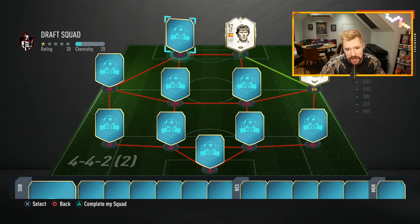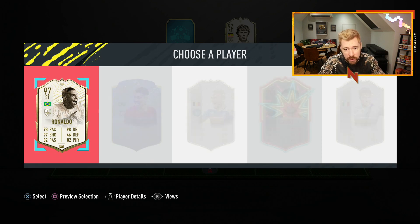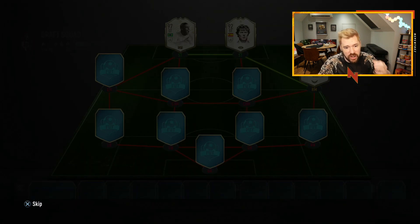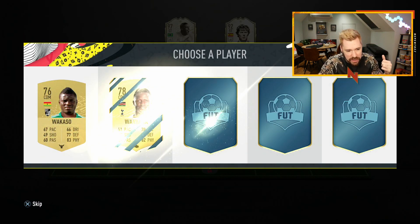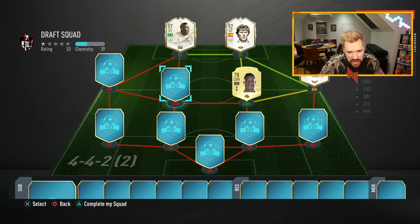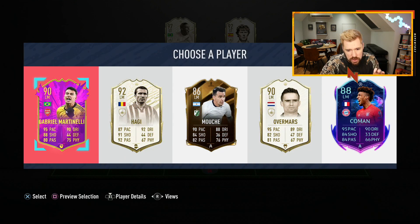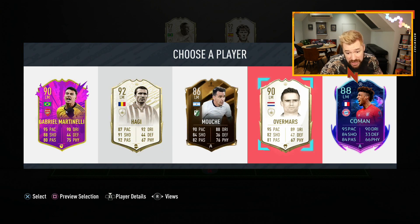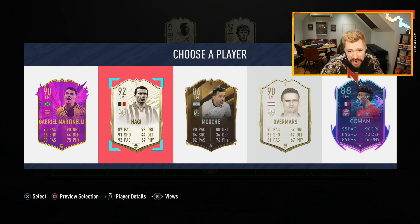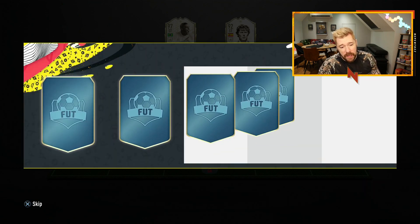There is a prime moments Ronaldo as well - very nice. They had that mishap before the other day where we were able to get like 16 or 17 icons in every draft. Victor Wanyama comes in as well. There's prime moments Petit too - those are the regular ones in the rotation, as is Haji and Overmas interestingly enough. So we'll take Haji. Five icons out of our first six picks.